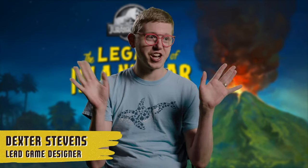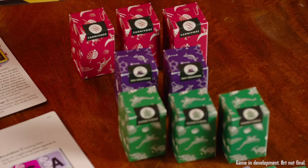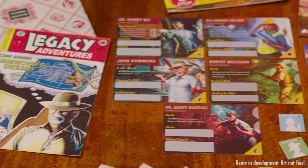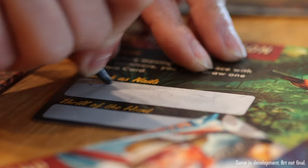We put so much of Jurassic World, the whole franchise, into this box. There is a lot in the box. It's heavy. There are 12 envelopes for each adventure. We've got 12 amazing dinosaur figurines. And then there are a lot of characters. You can scratch off on the character cards new powers, so these characters gain knowledge and wisdom and powers as you go along.